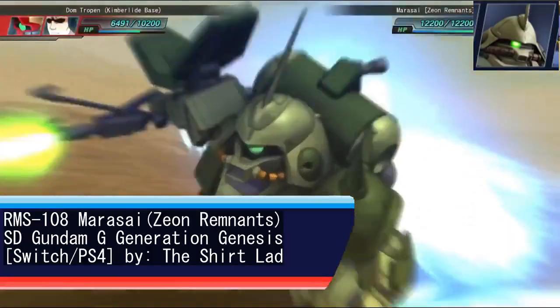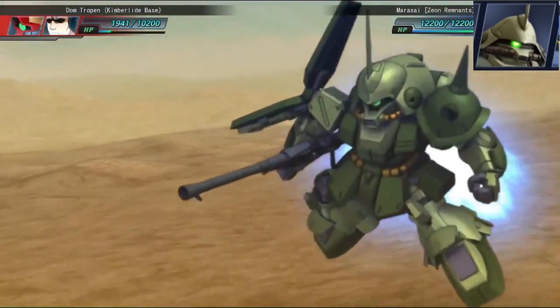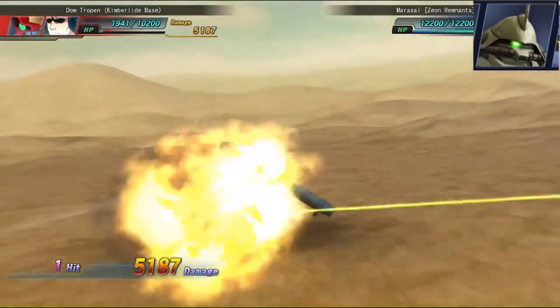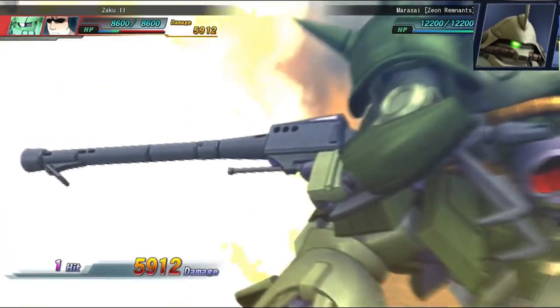Given that most games feature the regular Marasai, I picked the Unicorn version from G-Generation Genesis, as it features all the weapons from both the OVA and Gundam Evolution. The Sea Serpent can only shock, and the Beam Saber has no knockback, but overall it's a pretty solid moveset.